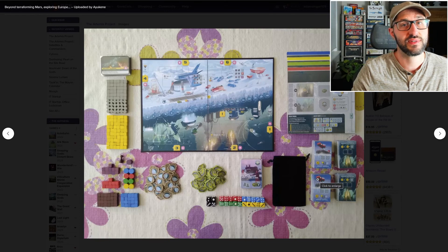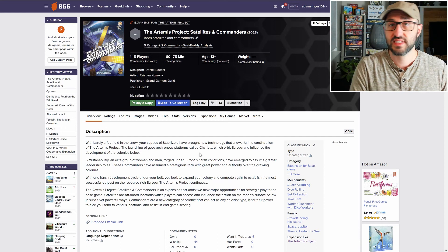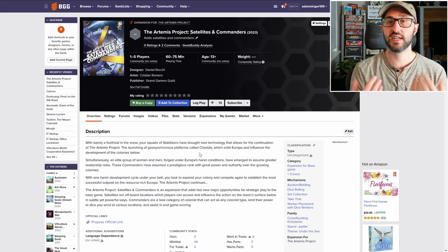The artwork for this one is incredible. The two expansions being introduced in this campaign are going to add two major ways to change up the game. The first is the Satellites expansion, which offers some off-board locations that players can access in order to modify the action spaces on the main board.